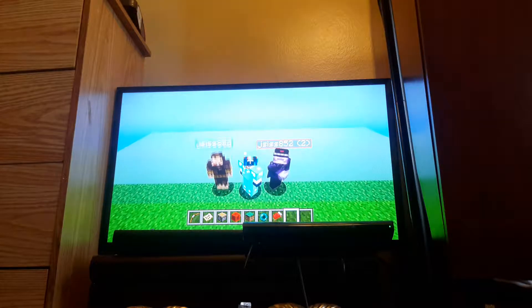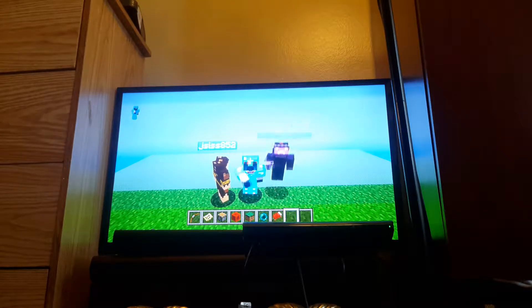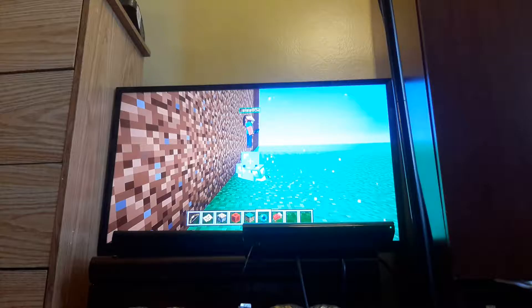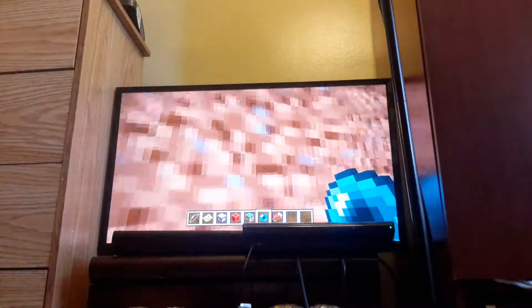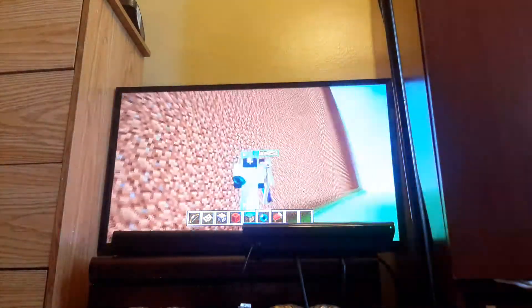Today, we are going to be showing off the end of the world glitch. If you look behind me, there is an end of the world that has more land there. People have been asking me how do we get there. Well, there is actually a way to get there. First, you're going to need some ender pearls. You're going to need a lot of ender pearls.